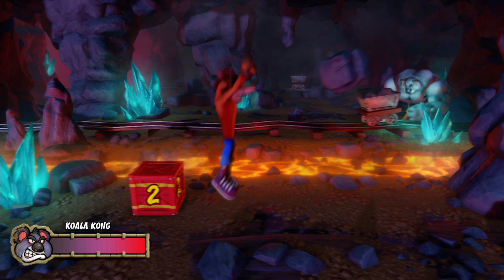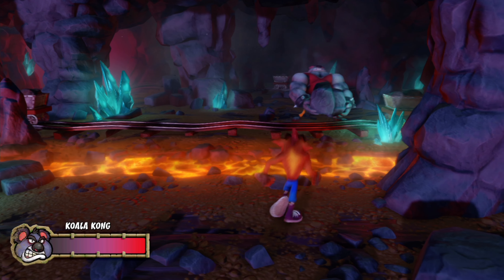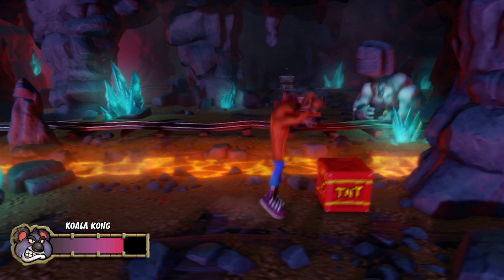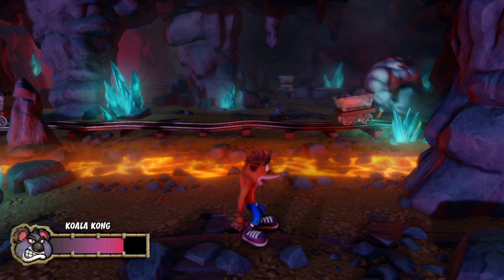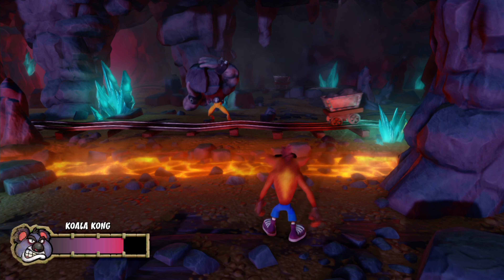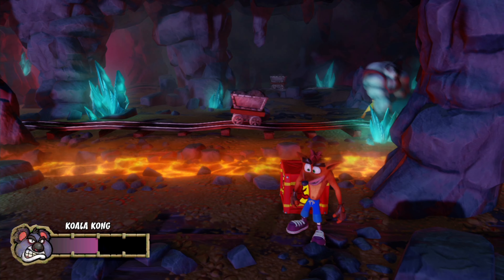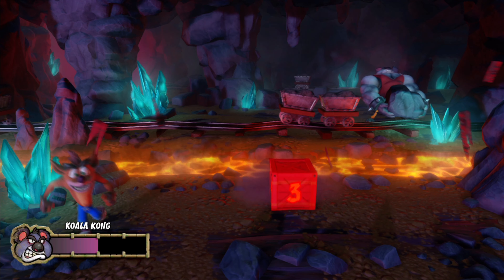He's going to throw rocks at us. We need to be careful because on our side some TNT crates will start appearing. We need to wait for him to throw a really large rock, because that one — once he throws it — stays around for us to return to him. We do need to time that correctly, because there are some minecarts going around the stage as well. We need to make sure we don't hit those, because they will block our attack. Wait for him to throw his rock, then wait for the minecarts to be out of the way, and hit it back so it hits Koala Kong. The more we hit him, the more difficult staying alive becomes — he will throw more rocks and more TNT crates will come our way.